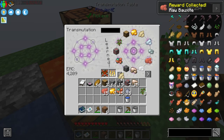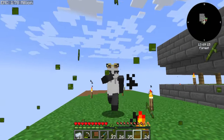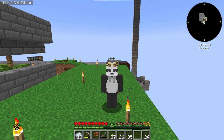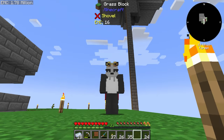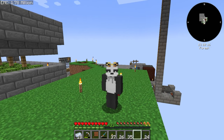Anytime we need an ore, we can just pull it from the transmutation table and it will take from our points. I'm from the future here to save you from the boring tree farm stage of the modpack — let's skip right into the tier one automations.